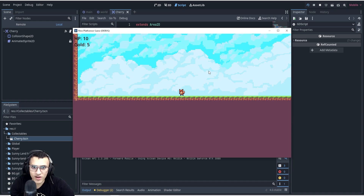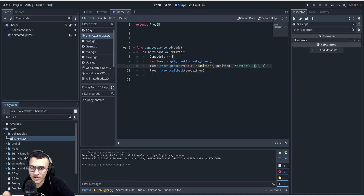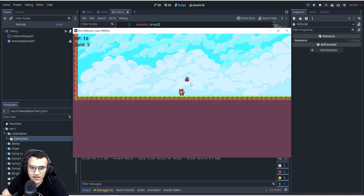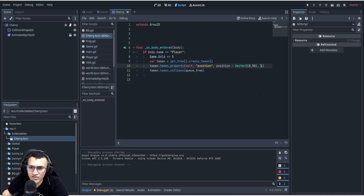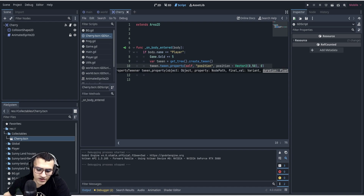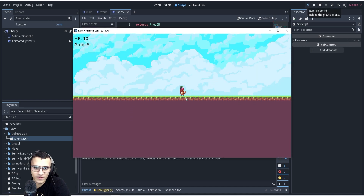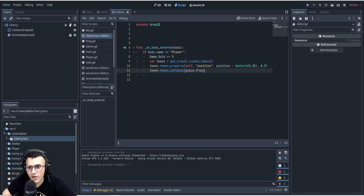Let's do 50 instead. Play — it goes up about 50, not bad. Let's try 0.3 for the duration and 25 for the distance. Play one more time and see what that looks like. Okay, awesome — that's not bad. We've started something, but there's something else we can do.